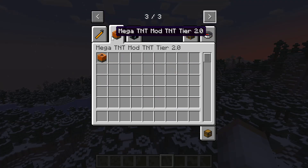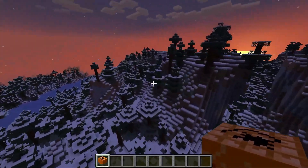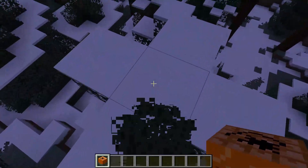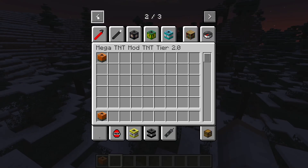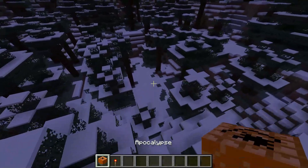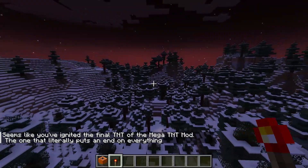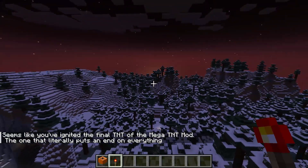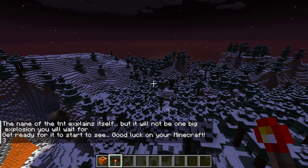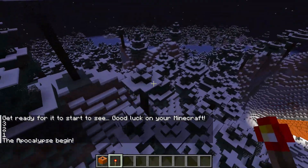Actually it's tier 2.0 - we have Apocalypse TNT. The TNTs are so great, I'm surprised I didn't find this mod sooner. We probably need redstone. Set it off. It says: 'Seems like you've ignited the final TNT of the mega TNT mod - that one literally puts an end on everything. But it will not be a big explosion - get ready for the apocalypse to begin. Good luck on your Minecraft.' What? Is it zombies?